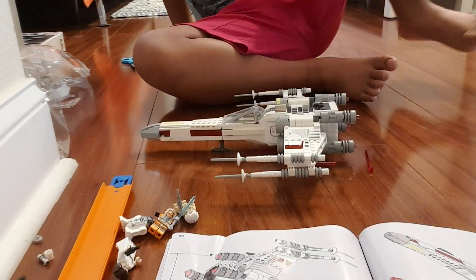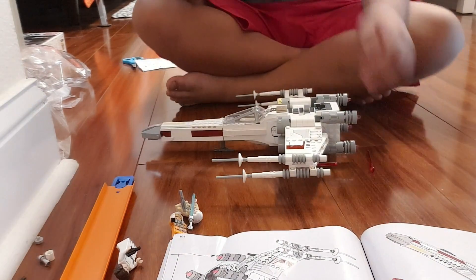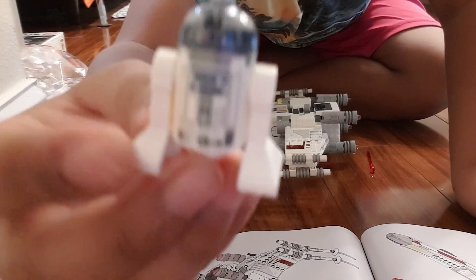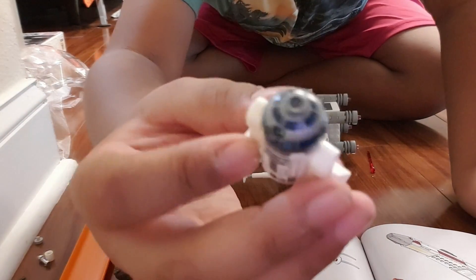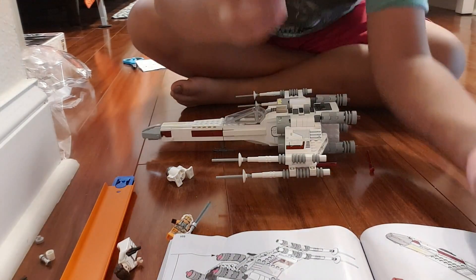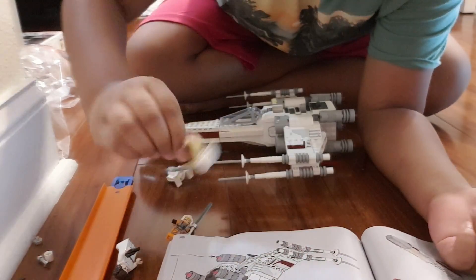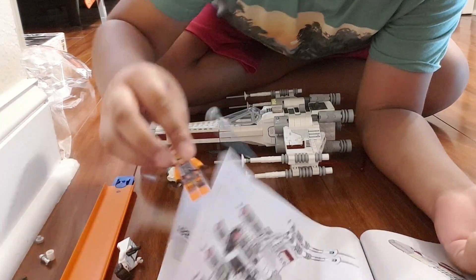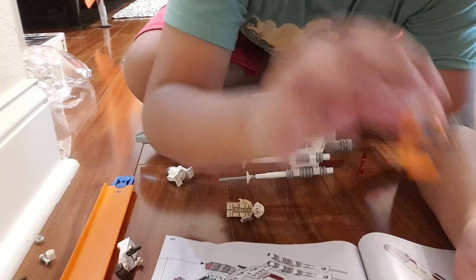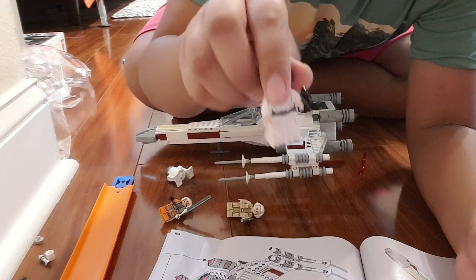Hi everybody, I'm done building it! First I'm going to show you the characters. The first character is R2-D2, with his little prints — you can move him like this. And we have this guy; I don't know his name, he has a gun. We have Luke Skywalker — I just dropped his lightsaber. And then we have Princess Leia. Now let's get to the big set.